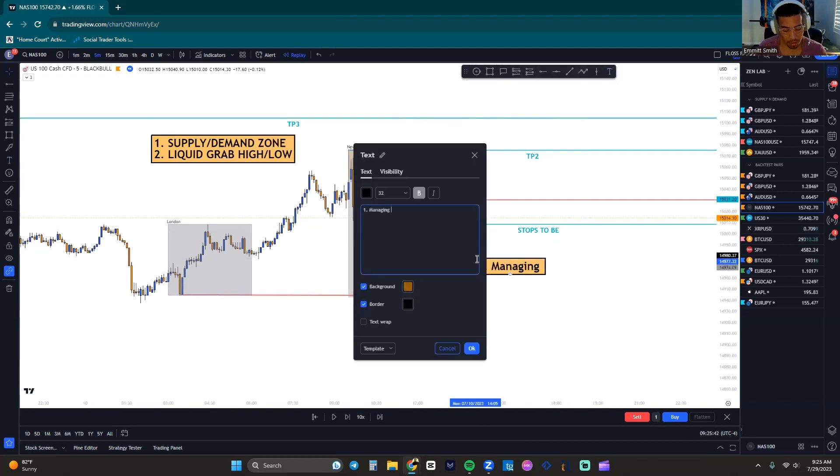There are two ways you can manage the trade beyond TP3. One is managing with the five-minute previous lower high, and two is moving your stop loss to the previous TP as you advance to the next TP.